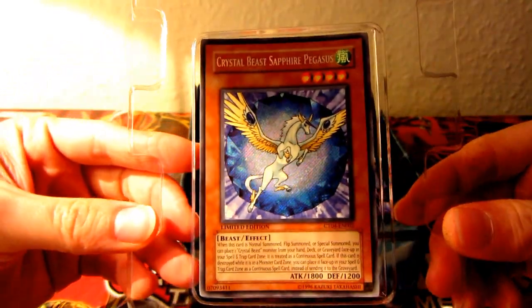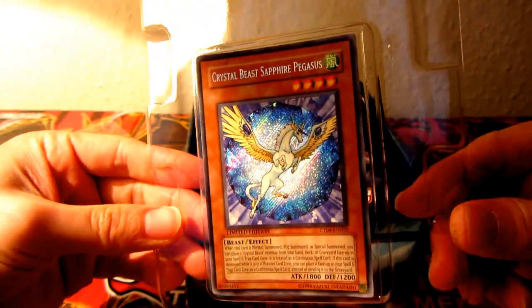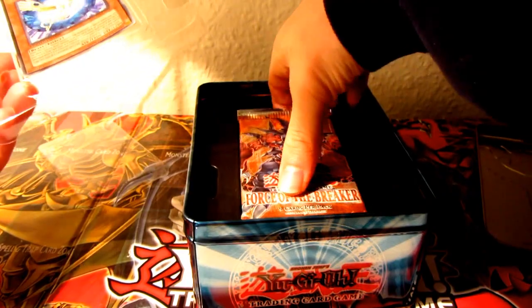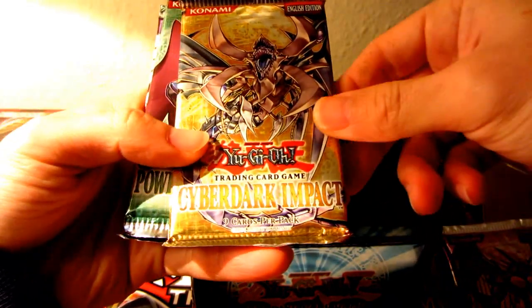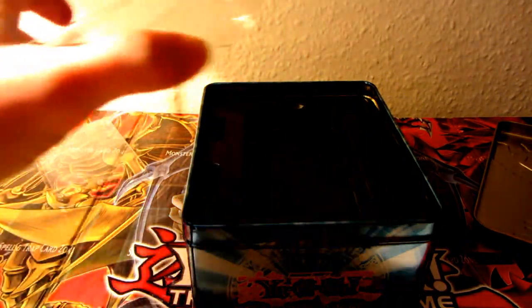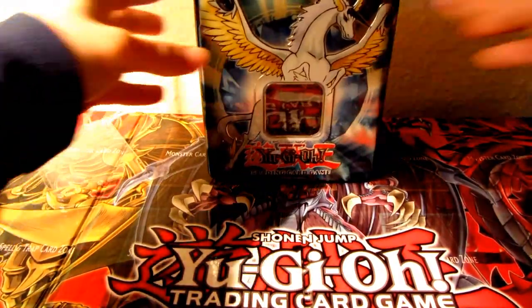There you go. Secret rare, looking lovely. Nice. And there's some pocket guide in there too. And five booster packs, which are Force of the Breaker, Strike of Neos, Cyber Dark Impact, Power of the Jewelist, and Elemental Energy. Nice stuff. Might take the card out, put it in the background. Very nice. Tin in the background there.